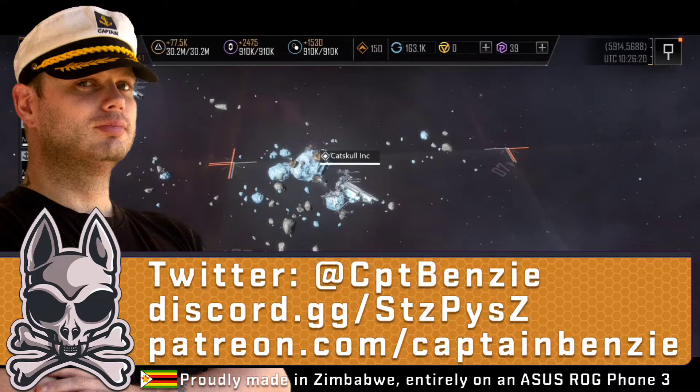In today's video we're going to be looking at the Antonius Consortium Jaeger, one of the other new ships that was added as part of the Phase 2 servers. I've been able to get my hands on one of these and test it out quite thoroughly, and I just wanted to talk about whether or not this ship is worth it.